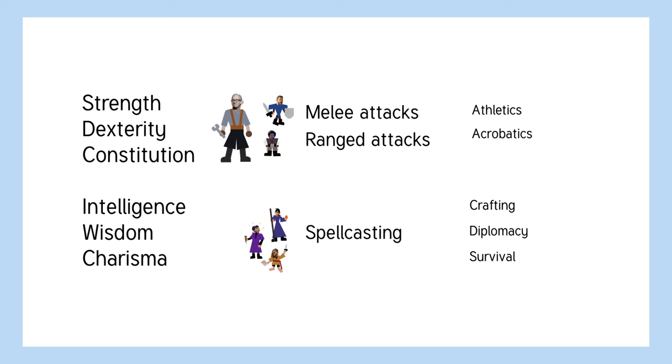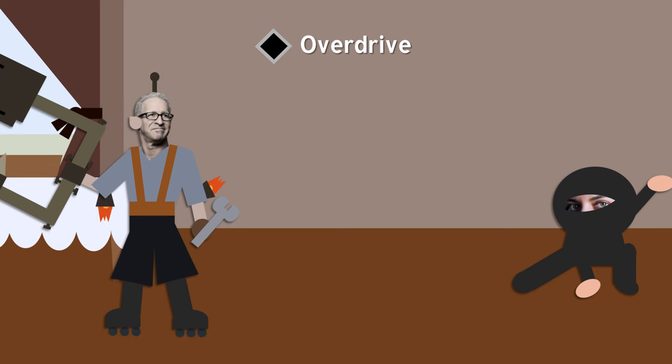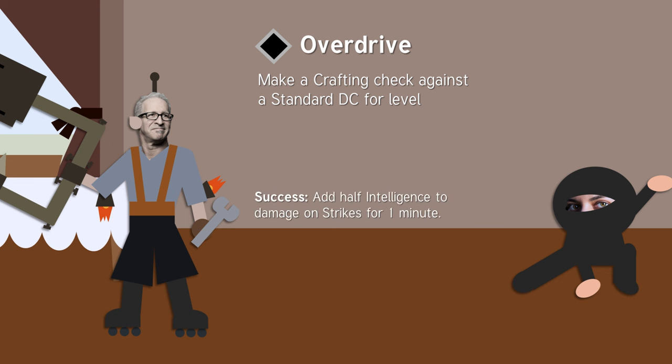That's where the inventor comes in. The inventor is a martial character, however they can use their intelligence and crafting skills to increase their damage in combat. That's because of the overdrive ability. It's a given that every inventor has several strange gizmos and contraptions at their person at any given moment. By running these abstract contraptions simultaneously and at maximum power, an inventor can make a crafting check against a standard DC for their level to add half their intelligence attribute to damage on strikes for one minute.